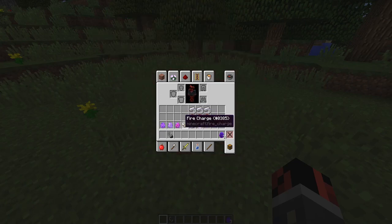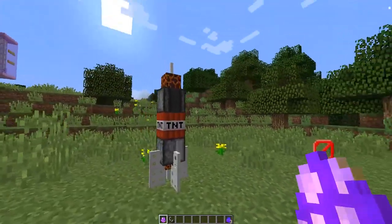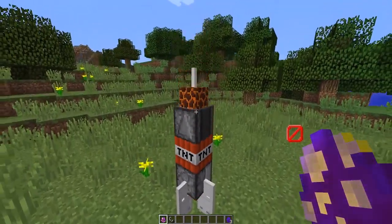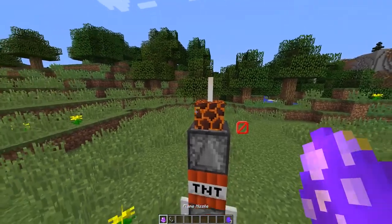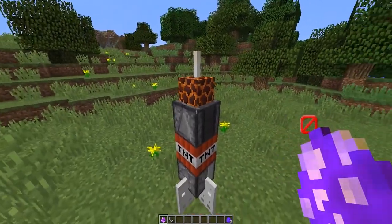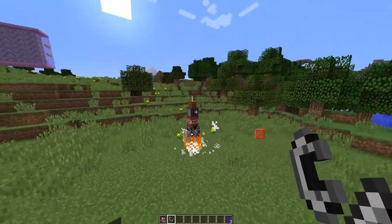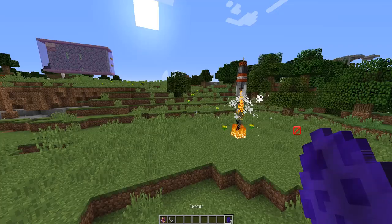Eight iron ingots, four TNTs, and one fire charge to craft a flame missile. Let's place it down. Each different missile has something at the top representing what missile it is — this one is a flame missile, so I added a magma block on top of it. Let's light it up and see what it does.